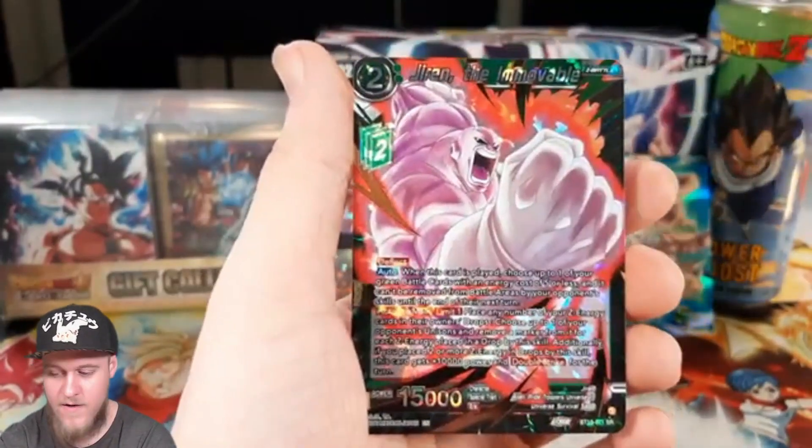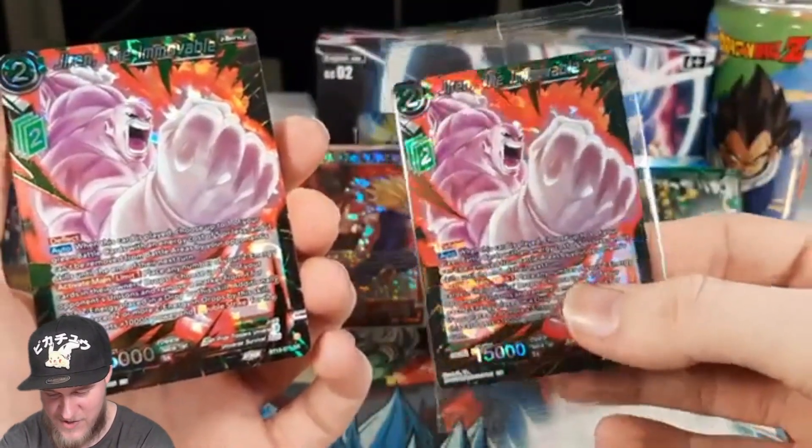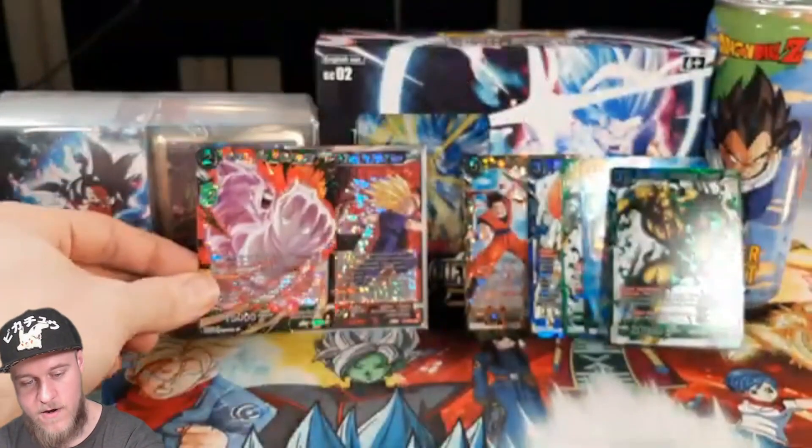Last pull — bummer, I've pulled this guy like three times; he was actually a box topper in one of my boxes. But honestly, that was a really good gift box overall — we got a Gohan rare, an SR, and some really nice reverse foils. They are worth picking up. Not a bad little opening; I'm really happy with those Gohan rares, only need one more. The reverse hollows were a nice pickup too. Appreciate you guys being here and taking time out of your day to watch me open some shiny cardboard — have a great rest of your day and I'll catch you in the next video!